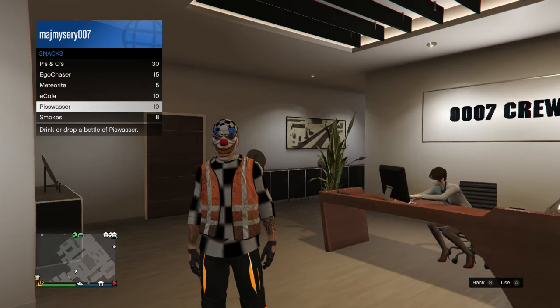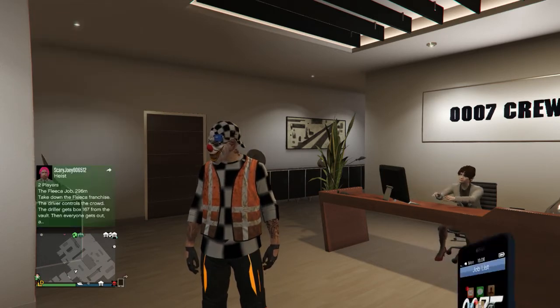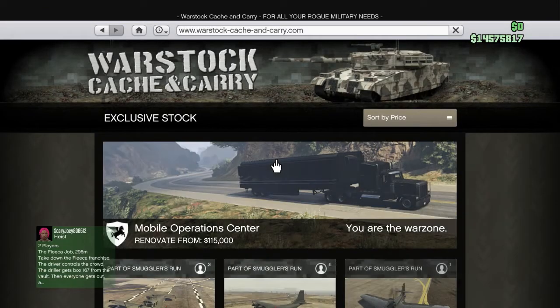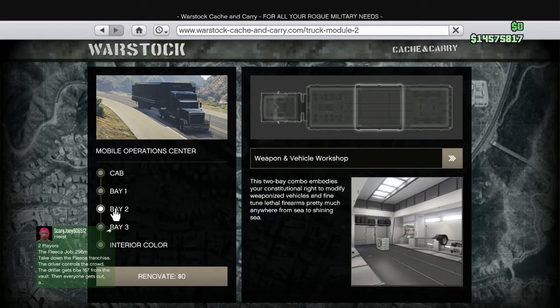What you're going to need is 10 Pisswassers and 10 beers. Go on Warstock and make sure your MOC has got Bay 2 — make sure it's got Bay 2 — and what you want is the weapon vehicle workshop.